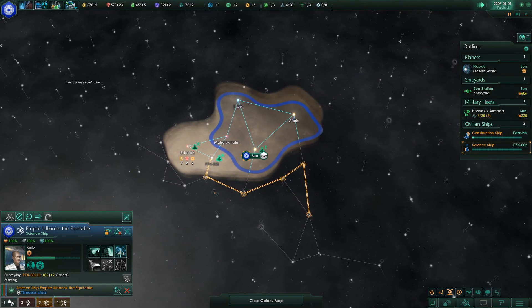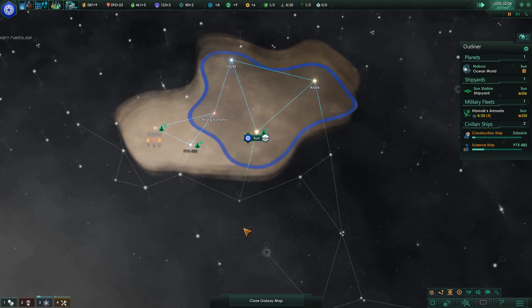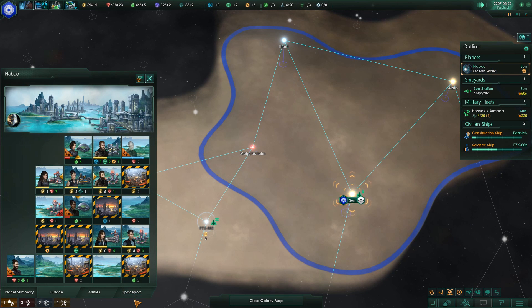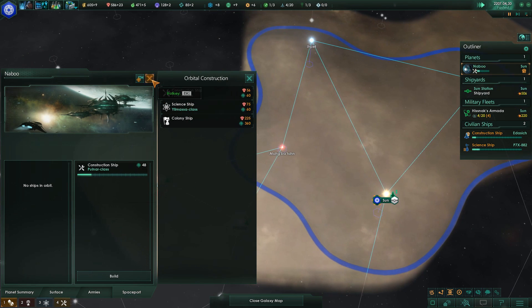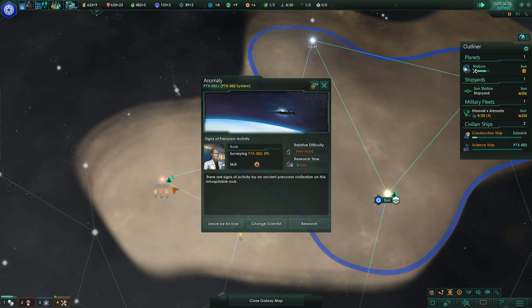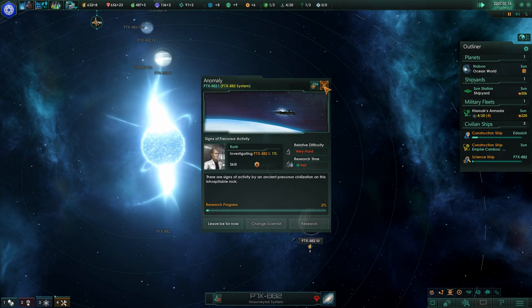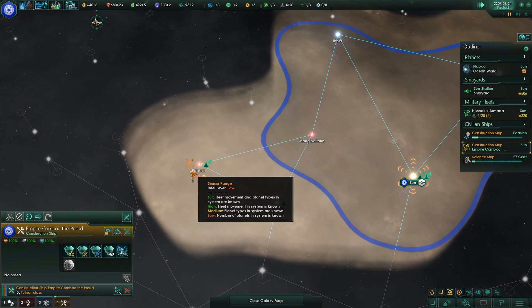This is how my empire is going to be expanding — up through this way and through this way. It's going to take a lot of research to do that, so I should probably build another construction ship. Construction chip is done — build a star base.